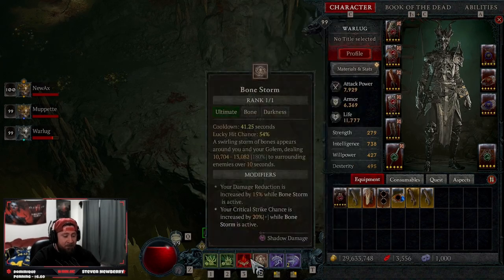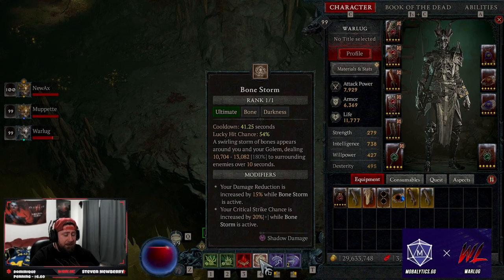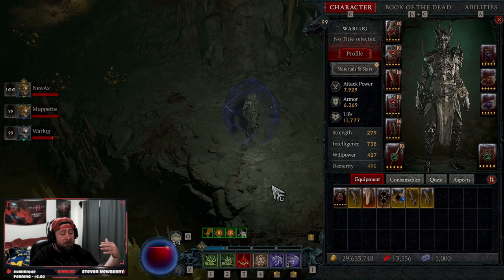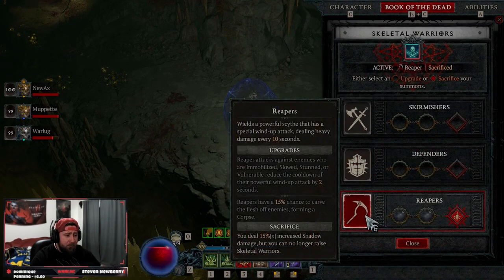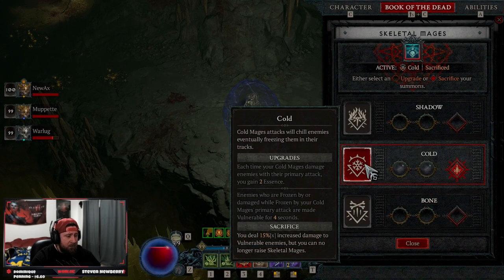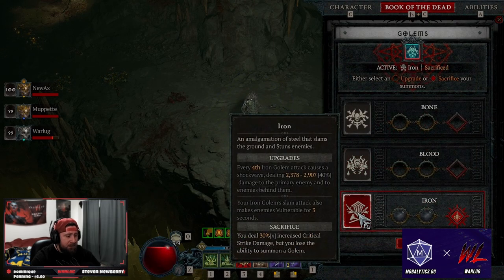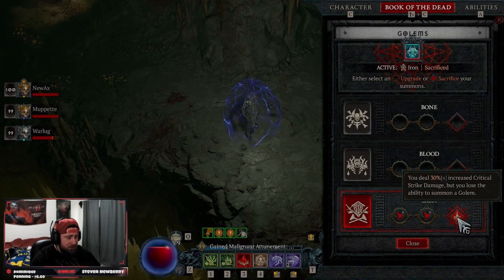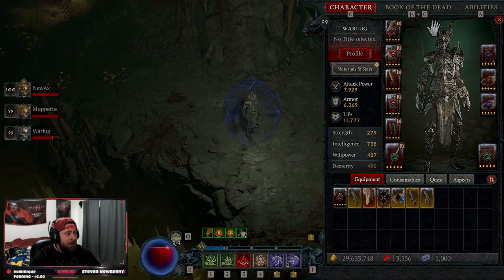You'll have uptime on both Blood Mist and Bone Storm — use Blood Mist as often as you like and keep Bone Storm up as much as possible. You'll get lucky hit resets when you deal shadow damage. For Book of the Dead: we're sacrificing Reapers for more shadow damage, Cold Mages for more vulnerable damage, and Iron Golems for more crit damage. These sacrifices make the build play very smoothly.